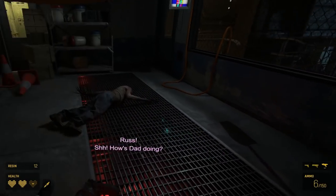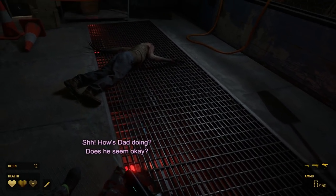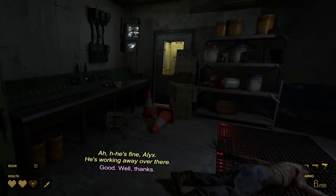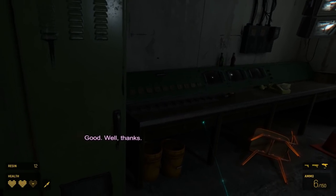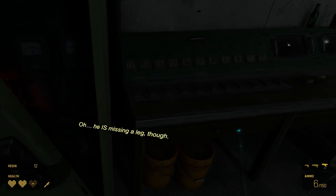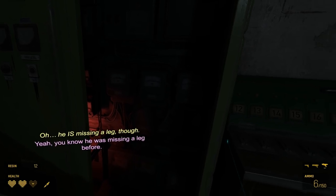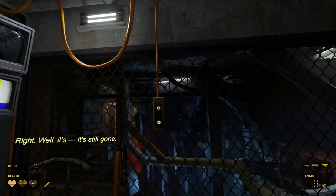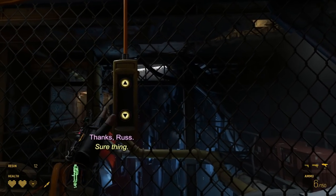Russ. How's dad doing? Does he seem okay? He's fine, Alex. He's working away over there. Good. Oh, he is missing a leg though. What? Oh yeah, we knew that. Yeah, he was missing a leg before. Yeah, he was. Right. Well, it's still gone. Thanks, Russ.